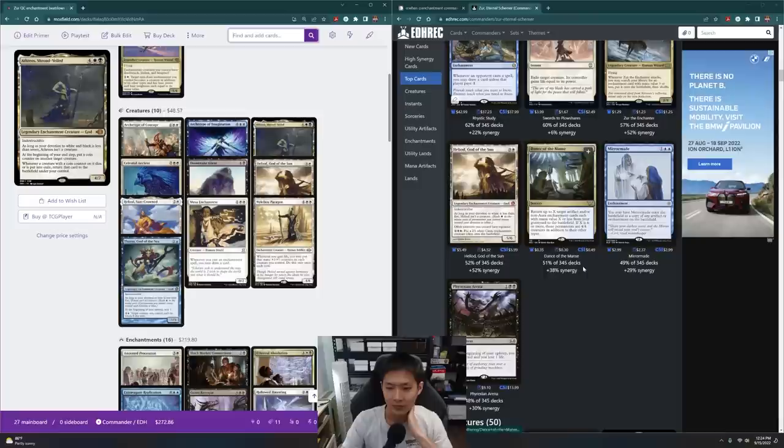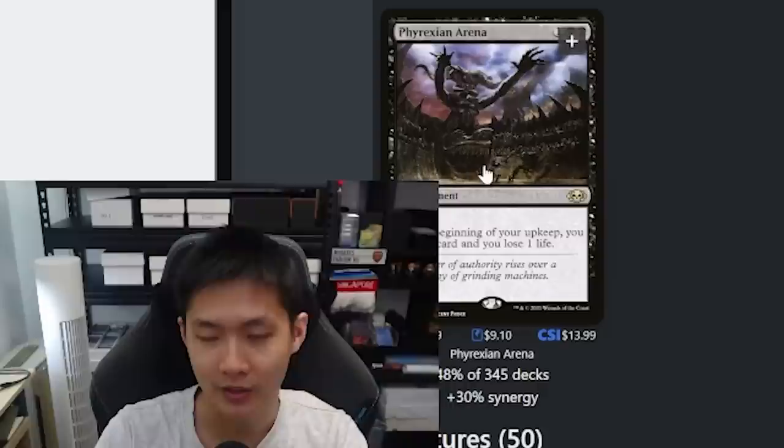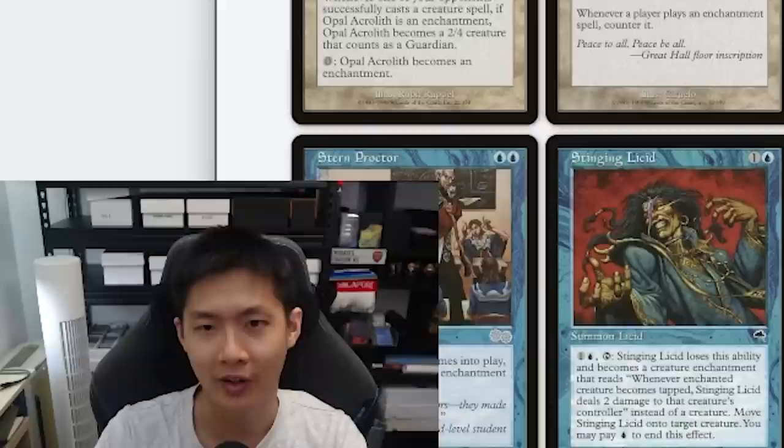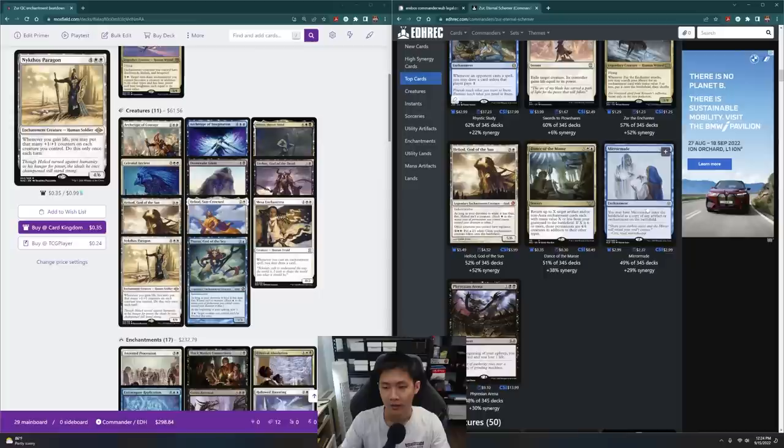Because of Lifelink, all these cards that trade life for card draw seem pretty good — including Erebos. One of the Erebos cards can also draw cards. Erebos, God of the Dead — that might be pretty good. So we have some copy effects I like, and Mirror March also reminds me of the one that can flicker and copy another enchantment.